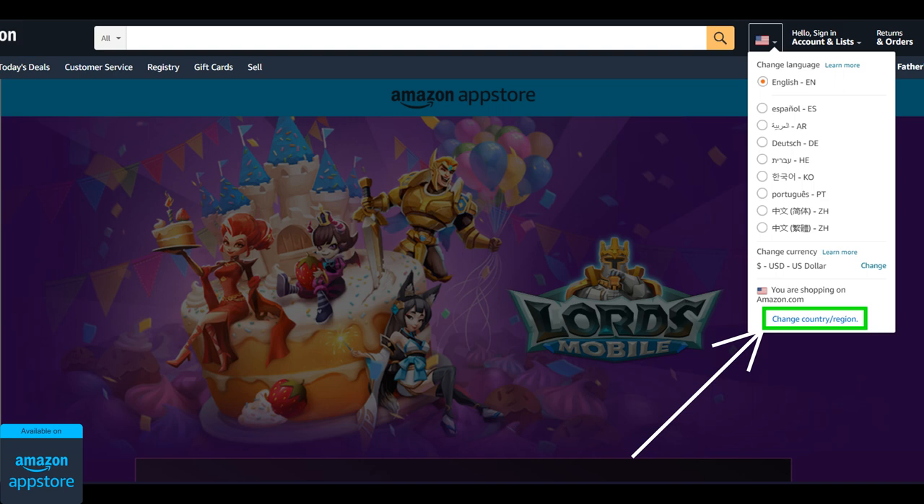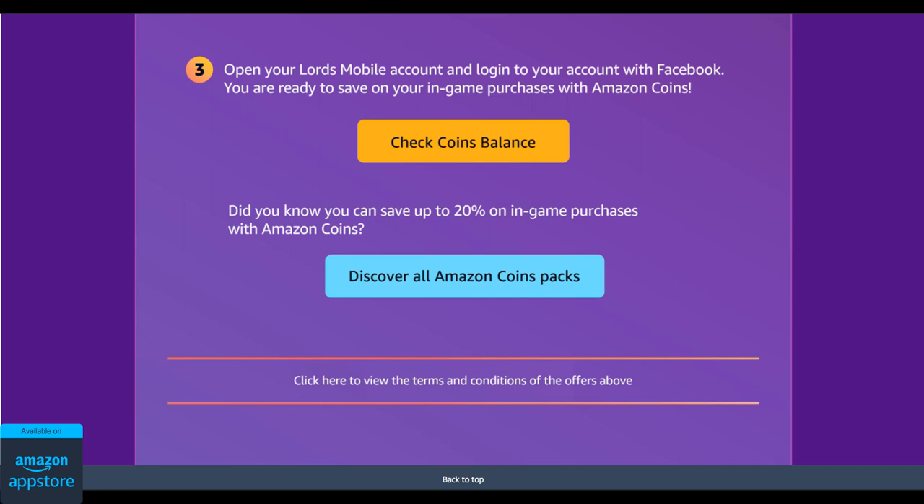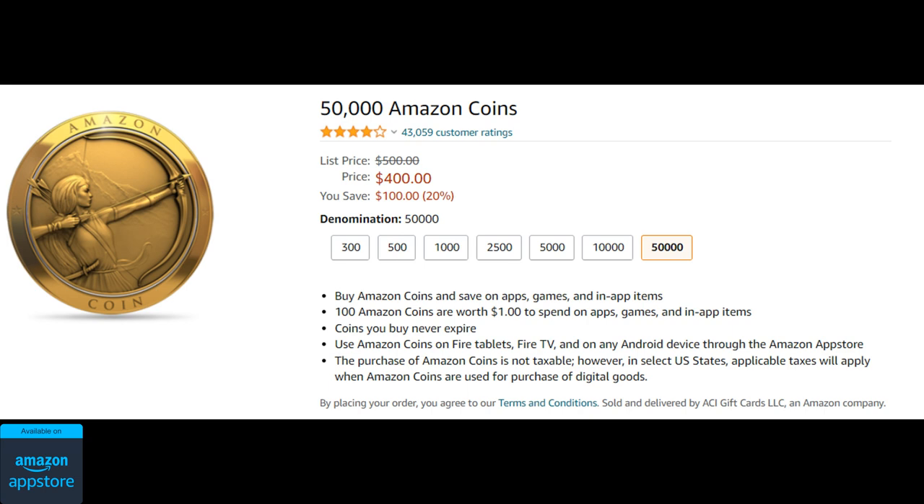Once you click my link below, you'll be taken to a webpage from where you'll be able to buy 10,000 Amazon coins worth $100 for just $82, which is an 18% discount. However, you can get up to a 20% discount by clicking on the Discover All Amazon Coins Packs button and buying 50,000 Amazon coins for $400. Or you can also buy smaller quantities for lower discounts.